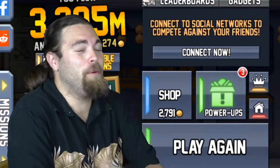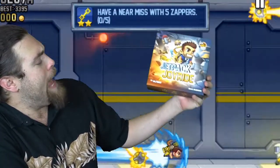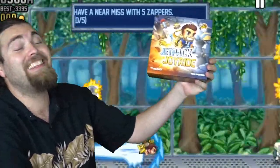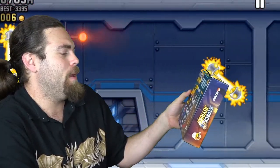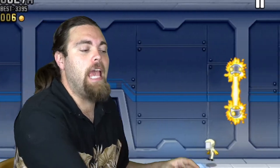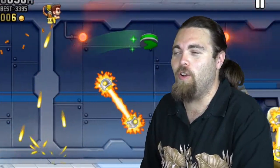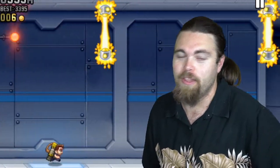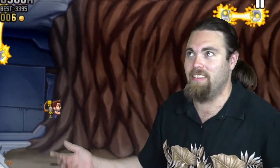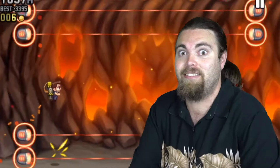Hey guys, welcome back to the Unfiltered Gamer board game review. Today's game on the tabletop is Jetpack Joyride by Halfbrick and Lucky Duck Games. It's for two to four players, takes about half an hour to play, for ages 10 and up (they say 8 and up). You're basically going to be finding a jetpack, blowing your way through a corridor, and trying to escape this laboratory — a maze of obstacles with bombs, scientists, and death rays trying to come at you.